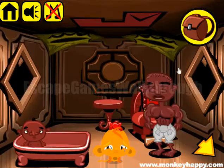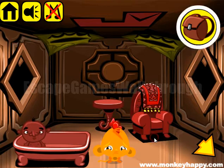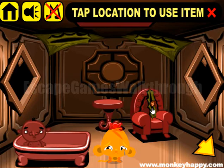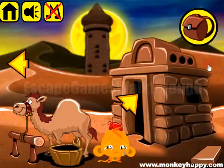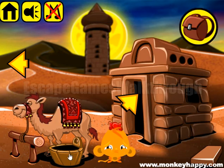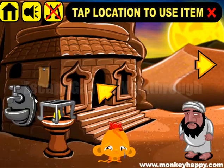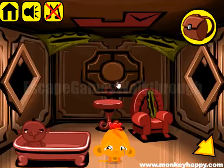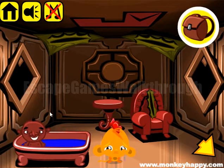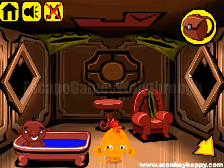We give the turbine to this man here, and he gives us a second part of the button and also a blanket. We can use the knife to cut this armchair to get one more stone. Next we use the blanket on the camel to be able to get the top and fill it with water.